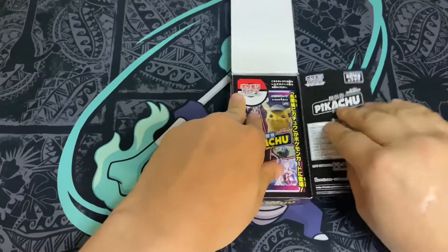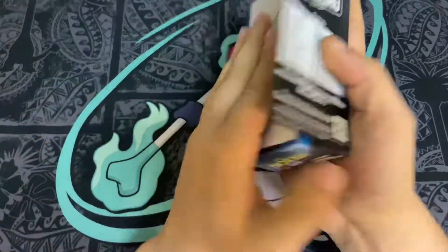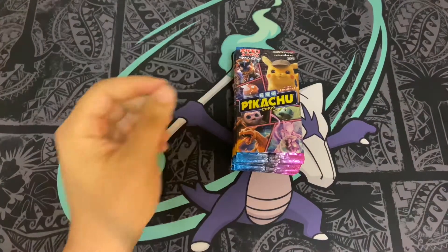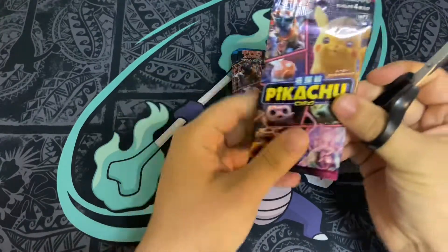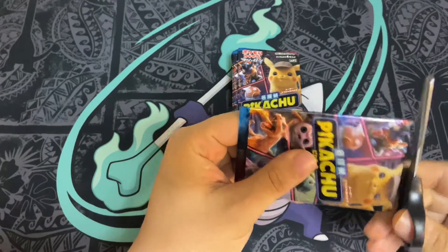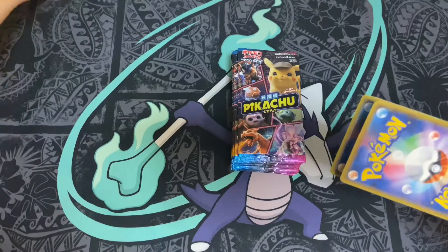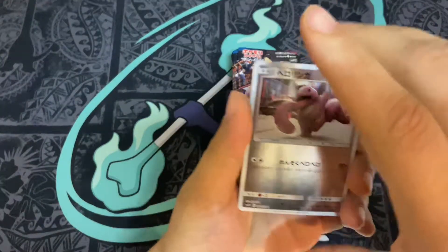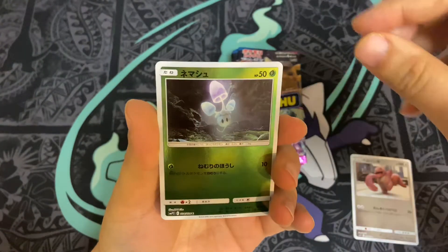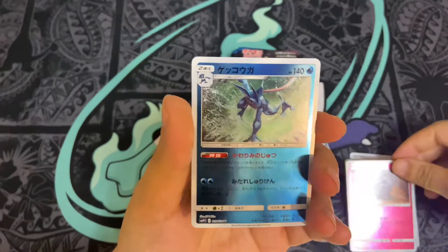I would say the American version is probably the better one in my opinion. The Japanese version, which is this one, comes with more cards — I believe there's 24 cards in this set, whereas the American version has only 18. I don't think there's a card trick; you just go through all of them. Here's Lickitung, I think it's Morlo, here's Jigglypuff, and right off the bat we got a card.